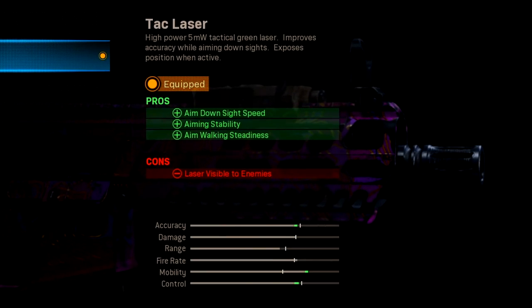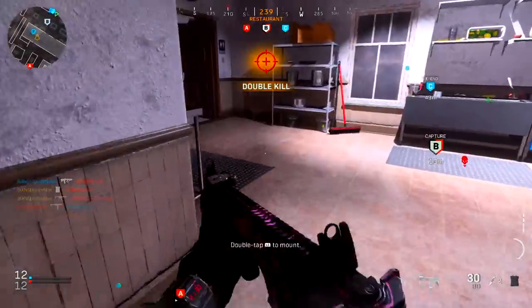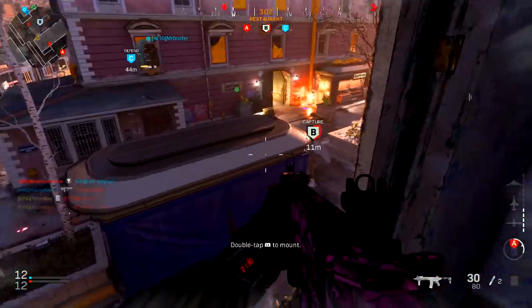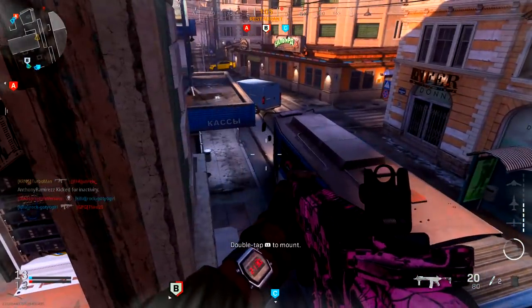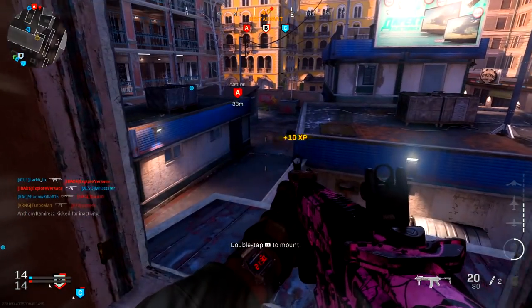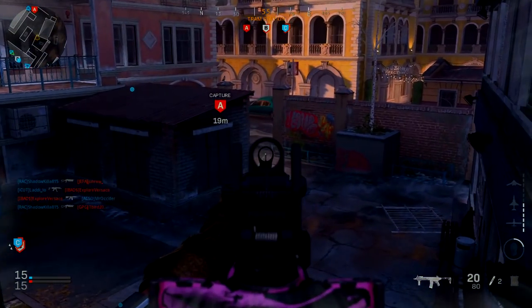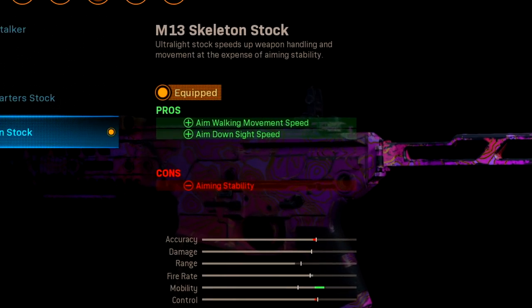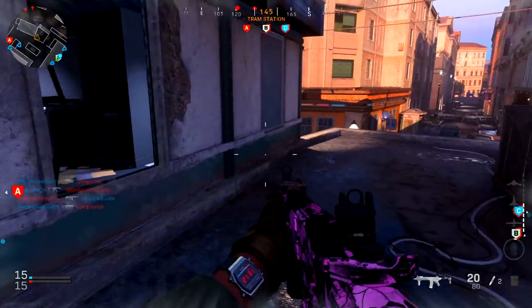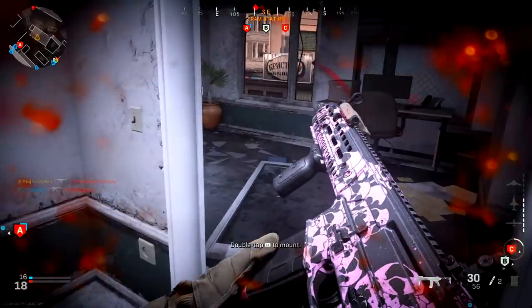The Tac Laser is a great attachment if you know how to use it well. People tend to use it wrong by aiming down sights at long ranges for too long, because your green laser is visible to enemies and exposes your position — an enemy walking by where you're aiming will know exactly where you are. For the stock, I have the M13 skeleton stock. Its ultralight build speeds up weapon handling and movement at the expense of aiming stability. Try to strafe left and right in gunfights — enemies will have a harder time locking onto you.